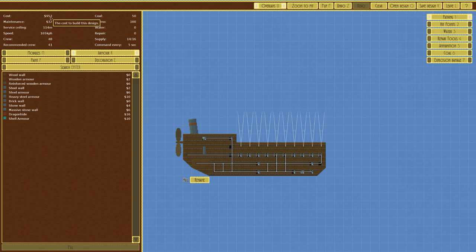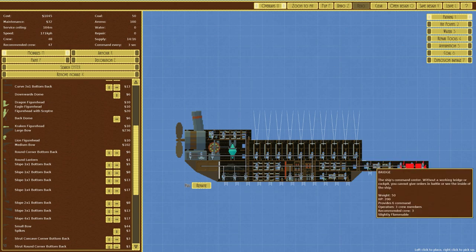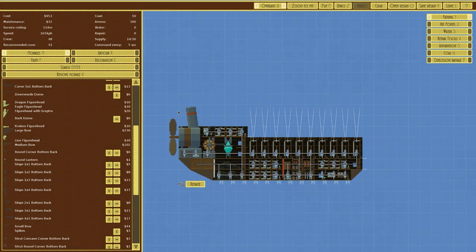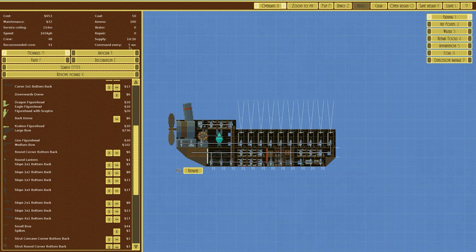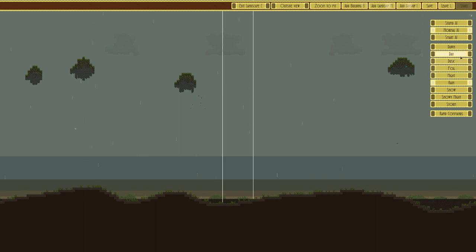Quickly checking the stats: 953 points — bang on the money, we wanted it under a thousand. Service ceiling is 114 meters — lower than I expected. Speed is good at 165, crew 48 with recommended 41 so slightly over-crewed, supplies are good, but command is every five seconds which is not ideal — I like every two seconds. Testing whether a bridge helps: yes you can see it can give commands much faster, but adding extra bridges just isn't great. We'll save the design and give it a go.